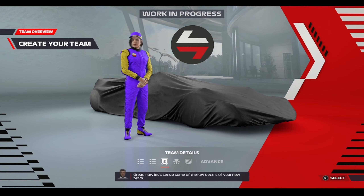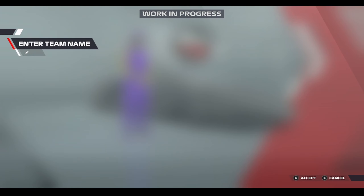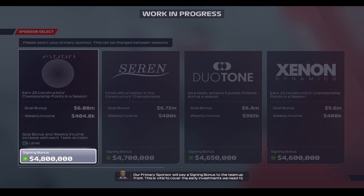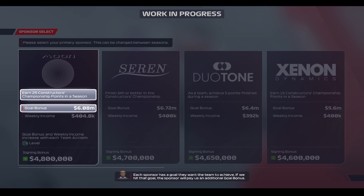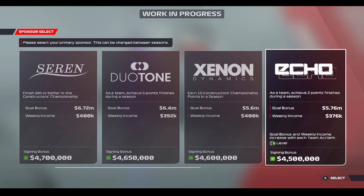Now let's set up some of the key details of your new team. What name would you like to give the team? This is a difficult one — I went for something original and new, you are welcome. Now, some kind of income stream is critical, so we need to sign a primary sponsor. The primary sponsor will pay a sign-in bonus to the team up front, vital to cover early investments. They'll also provide valuable weekly income. Each sponsor has a goal — if we hit that goal, the sponsor will pay us an additional gold bonus. Sponsors are crucial to bringing more money in, and there are various different options as you can see on screen.